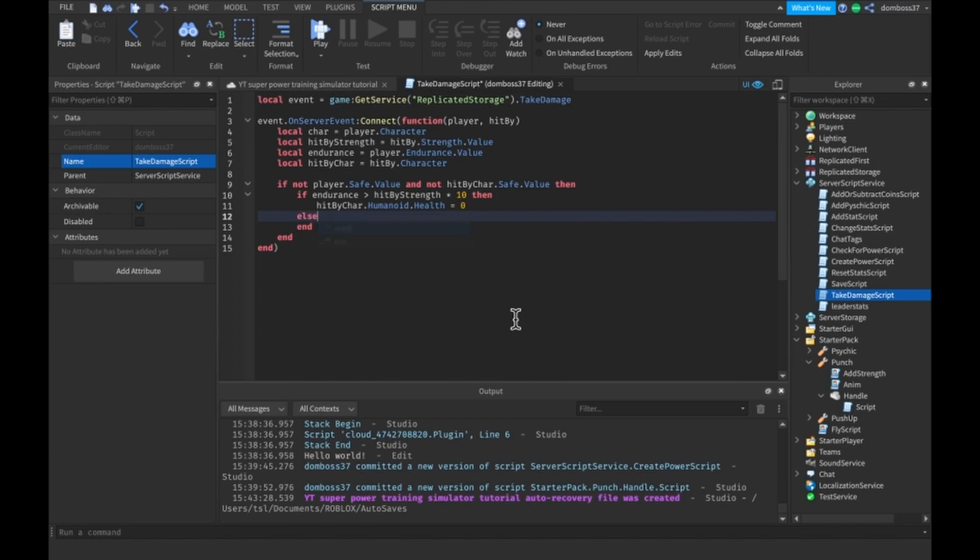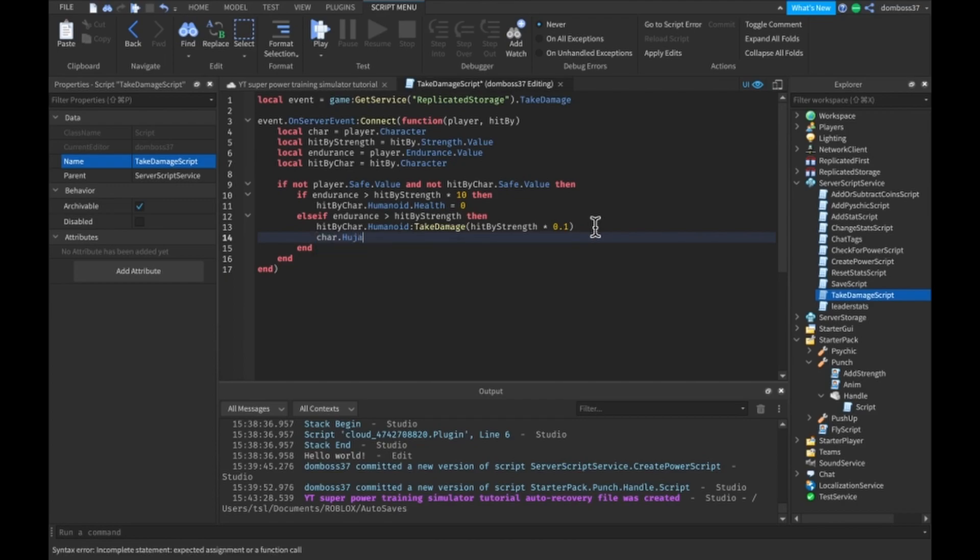Next we add an else-if: if endurance is greater than hitByStrength, then we do hitByChar.Humanoid:TakeDamage(hitByStrength * 0.1) — this gives us 10% of the damage reflected. Then we do char.Humanoid:TakeDamage(hitByStrength * 0.9) so the player takes 90% of the damage.